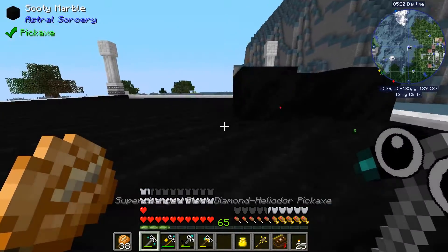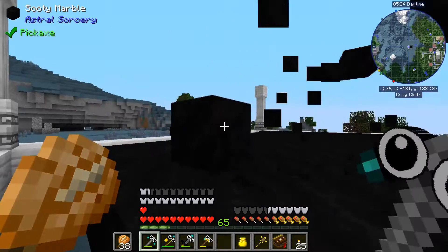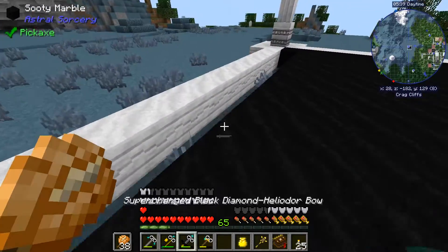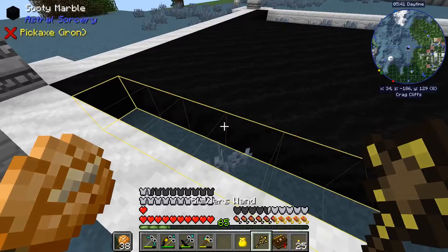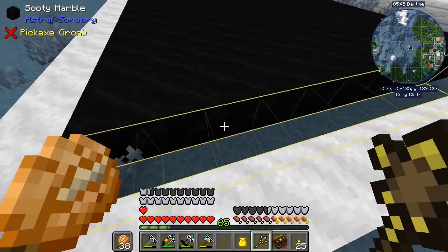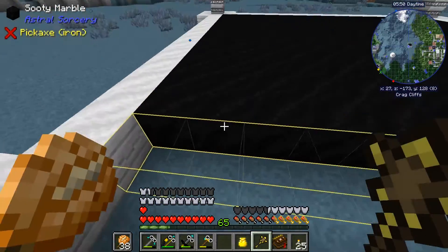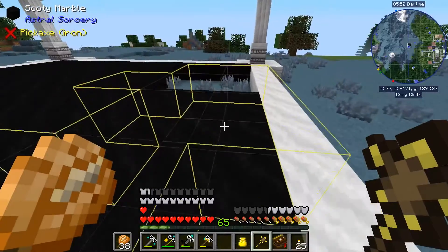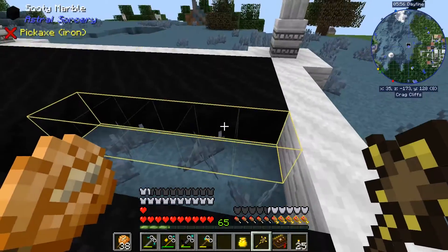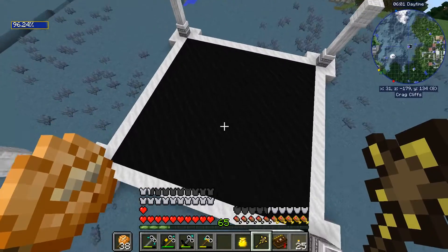I knew it was going to happen — and that's really hard to see where you messed up because this stuff is real dark. Let's just run across here and make sure we get all of it. There you go, one of you goes there. Fantastic — builder's wands are amazing. They make this kind of stuff just so easy. So that should be all of my marble.